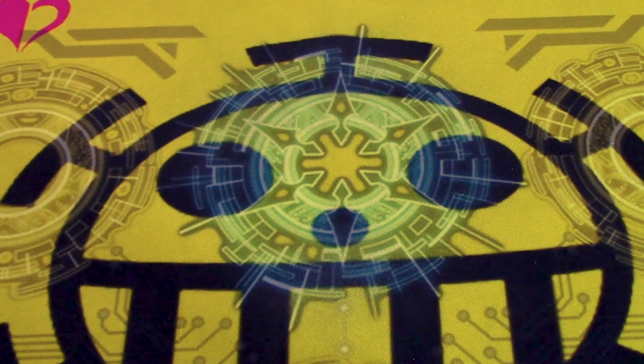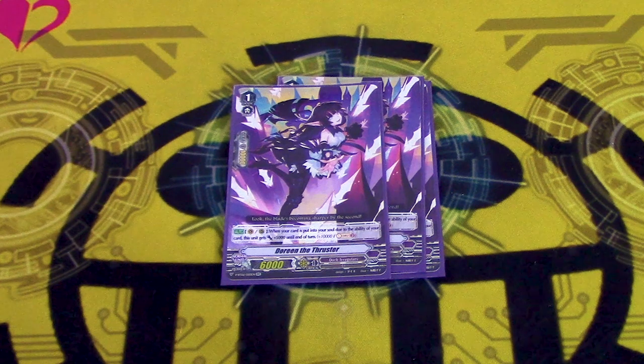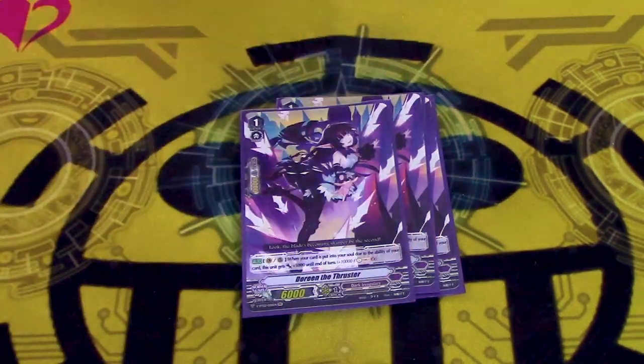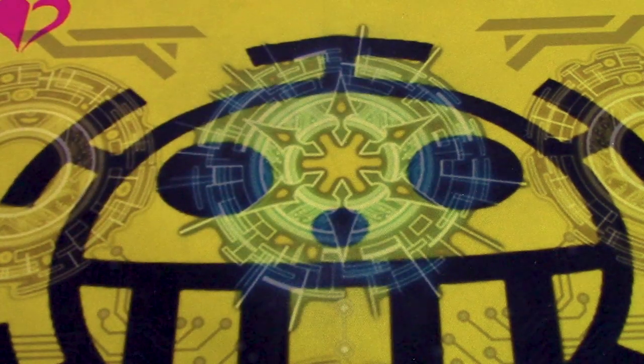Running four copies of Doreen the Thruster, because it is really dumb with how big its numbers can get, especially with Decadent. If you have a column of two Doreens, you can get upwards of 150k, and that column will restand with Master of Fifth Element. So two 150-plus-k attacks in one battle phase is sick.